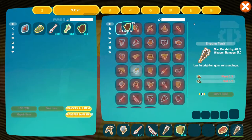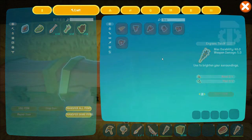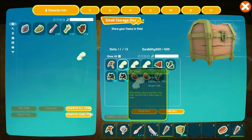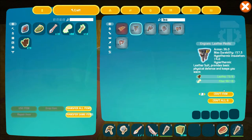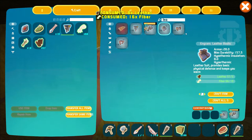Let's grab our leather. What do we need for the armor? We also need fiber. Looks like it's all the same. I'm hoping it's not going to be too hot because we are in the swamp — it's pretty warm as it is — so we'll have to see how it goes.